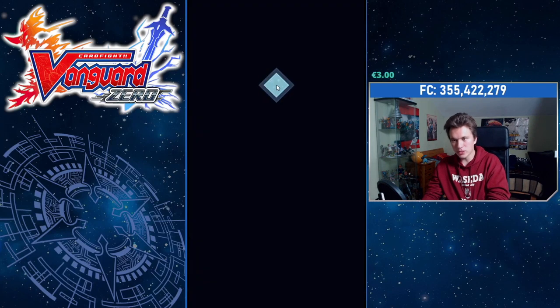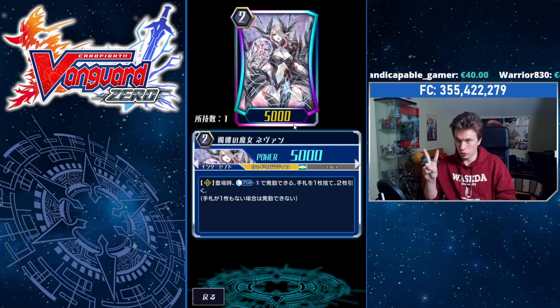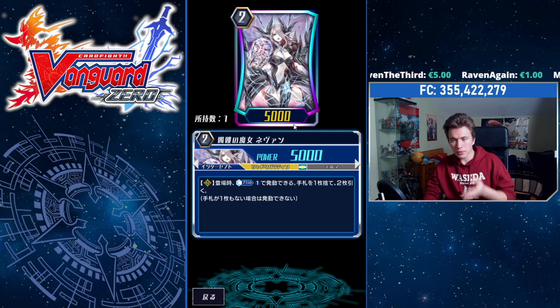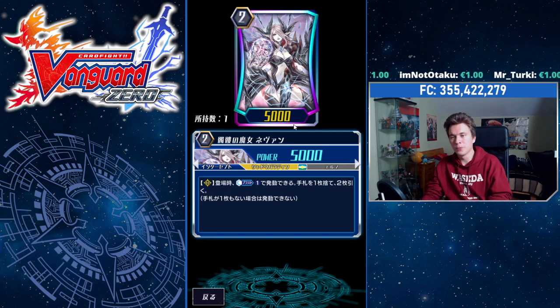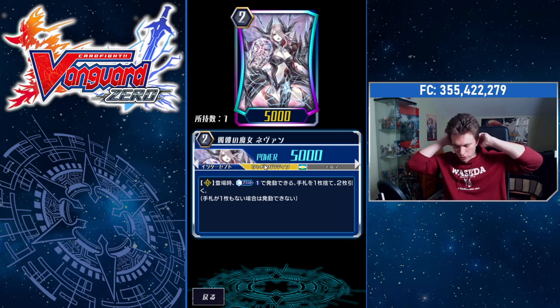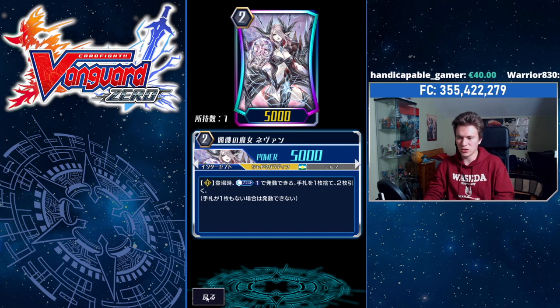Nemain puts in so much work. She got a little buff — she's 5k power now instead of 3k, which is pretty good. Her Rearguard Circle skill is the same as it used to be: on place, Counterblast 1, Discard 1 card, and Draw 2. So it's literally just Drop 1, Draw 2 — a plus 1 — and she's an Intercept. Together with Karan, this makes 13k columns, meaning you can still hit things for relevant numbers. She's always going to be gathering your resources and giving you extra cards. Her skill is one of the best in the game. Extra cards is how you win — that's just how Vanguard is. So in the main, absolute 4 of.